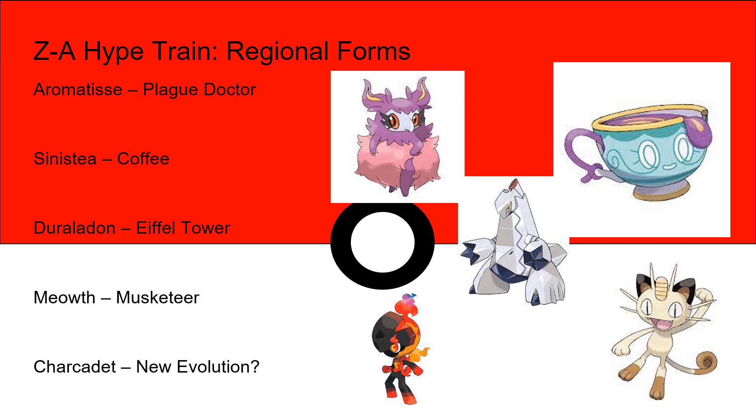There's also bound to be some regional forms in this game, and there are a lot that have been thrown around on the internet. One would be Aromatisse becoming a plague doctor instead of a perfume flamenco dancer. I think it would be interesting to see a new Sinistea that is coffee-themed, maybe a little more Parisian. Duraludon might get a new form that is Eiffel Tower-related — there's some electricity there, so maybe Steel/Electric or Electric/Dragon. Meowth could become a musketeer with a new regional form. And I think Charcadet is a perfect Pokemon to get a new regional evolution — Armarouge and Ceruledge were all about conquistadors and Spanish guards, so you could potentially make a Charcadet evolution that is very French in that way.